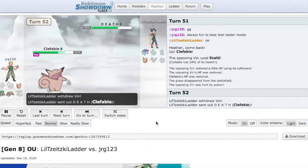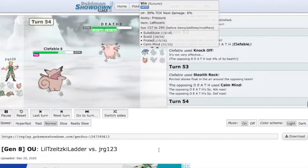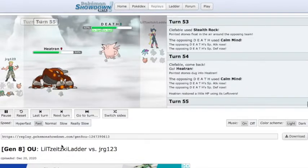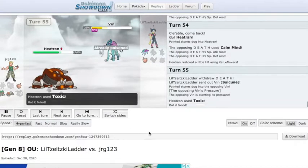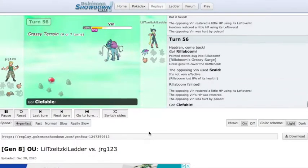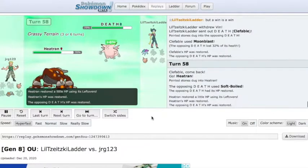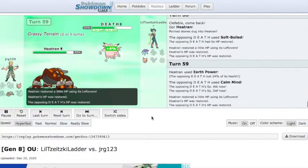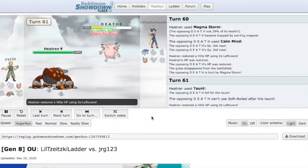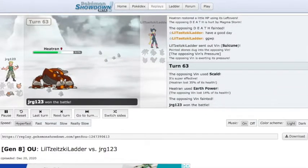A lot of Stall teams rely on the synergy between their defensive pieces to wall everything. So if you get one domino to fall, then instead of relying on Buzzwole to check Rillaboom, they're relying on Corviknight, which isn't as good a check. Buzzwole is a better check to physically offensive Grass types than Corviknight — though the Acrobatics set on Rillaboom can take out Buzzwole pretty nicely. This endgame is a bit slow — he can't touch me since I'm immune to Flamethrower and take less damage than I recover from Leftovers. Anyway, thank you for watching — talk to y'all next time, bye!